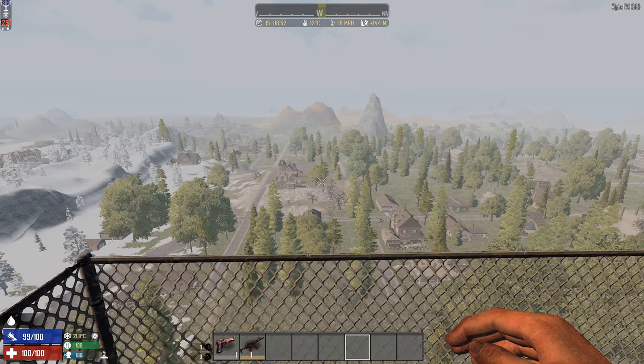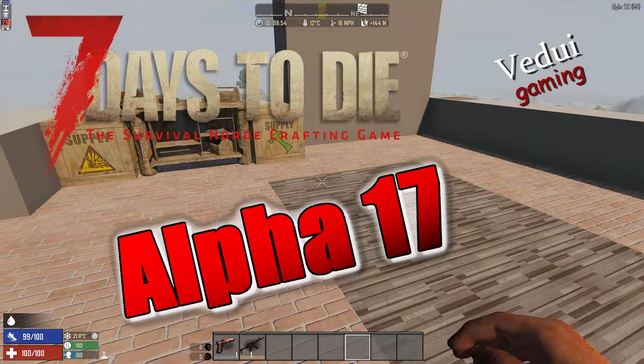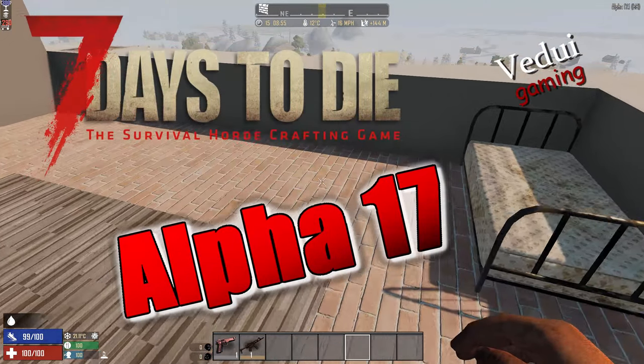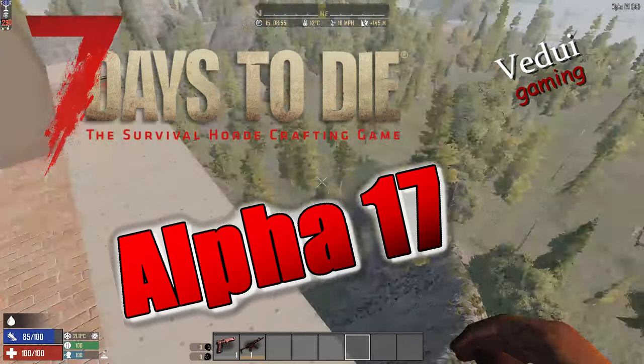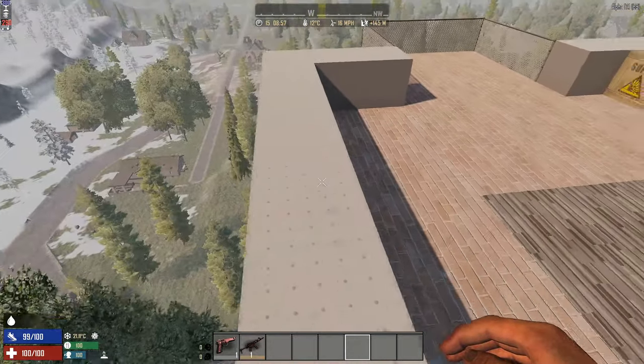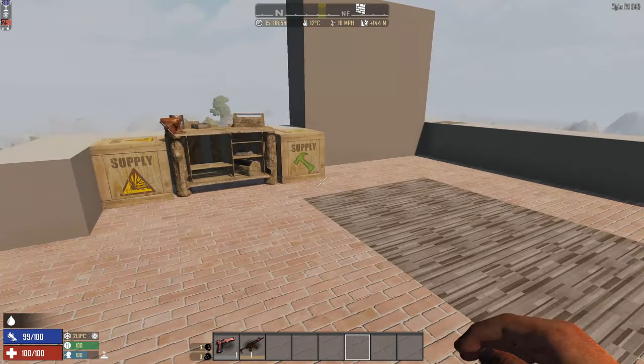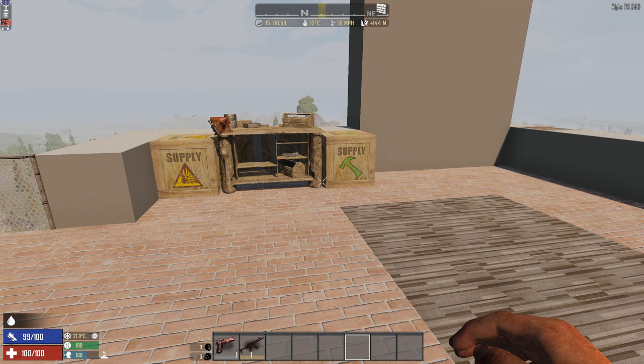Welcome to my new home in Alpha 17. I have relocated my base from Alpha 16 to this mountain peak trying to get away from Gaia. Hopefully her troops will not find me up here, and I'm just getting started. Today we're going to take a look at the electricity in 7 Days to Die Alpha 17.